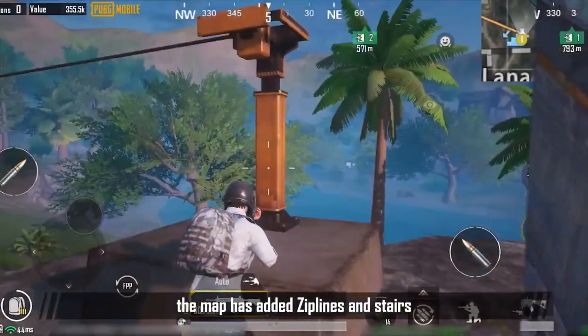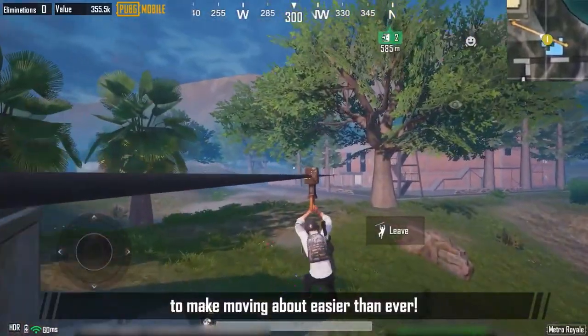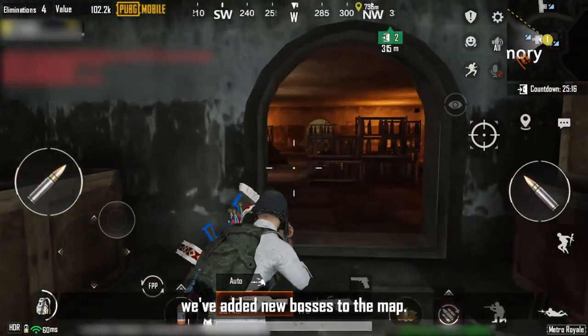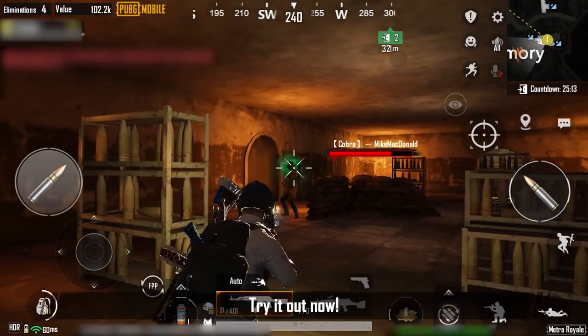Additionally, the map has added zip lines and stairs to make moving about easier than ever. Also, to improve the player experience, we've added new bosses to the map. Try it out now!